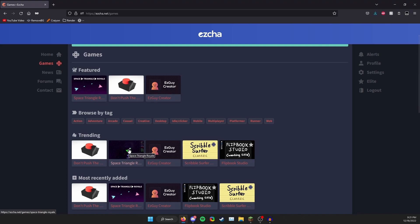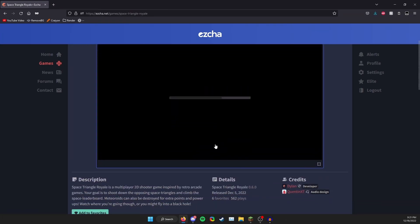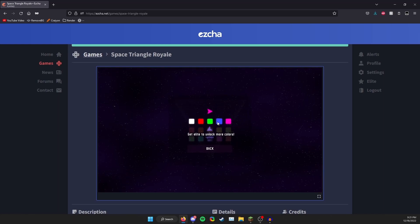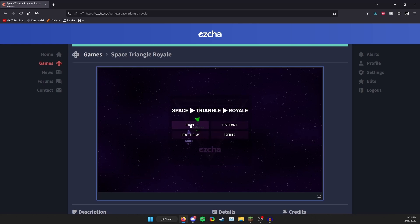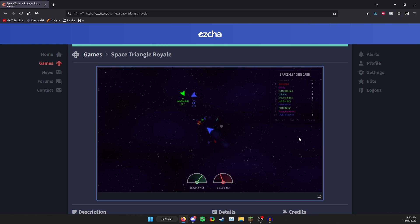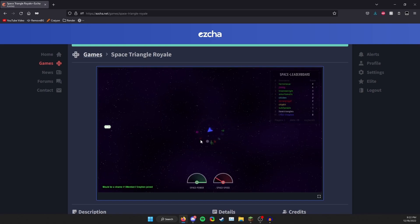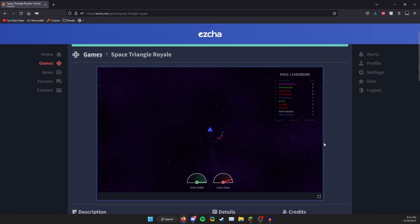The next game I honestly love is Space Triangle Royale. I feel like it's addicting — way better when there are actual people, because right now it's filled with bots. The concept is pretty simple: you fly around and shoot other spaceships, which are just triangles. I already died, but it's still pretty cool. My high score on this game is like 10.